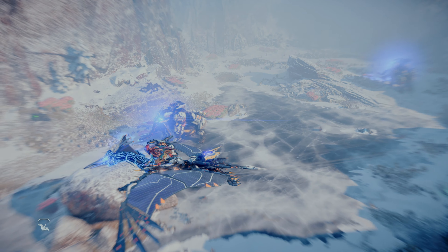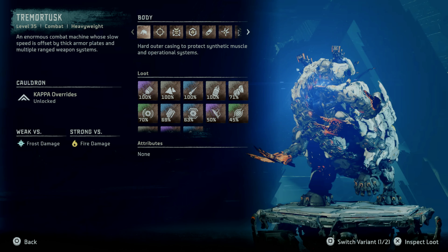Let's go over the data point on the Tremortusk. The Tremortusk is a level 35 combat heavyweight machine — an enormous combat machine whose slow speed is offset by thick armor plates and multiple ranged weapon systems. It is weak versus frost damage and strong versus fire damage. Being a tough opponent, you could expect some good loot if you choose to face and defeat one.